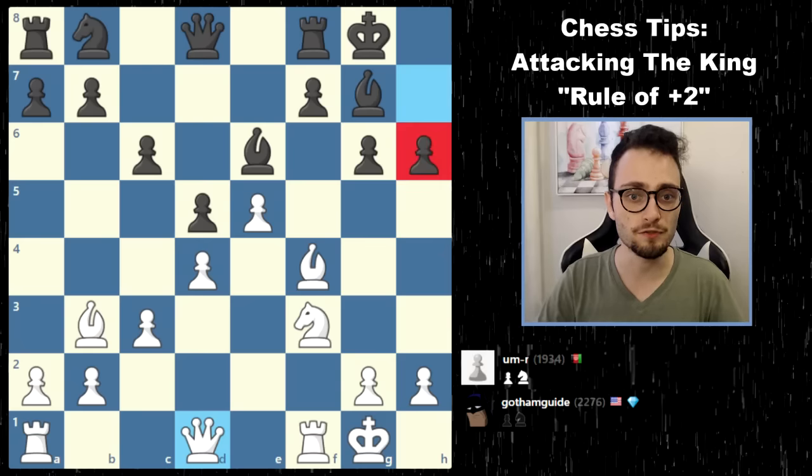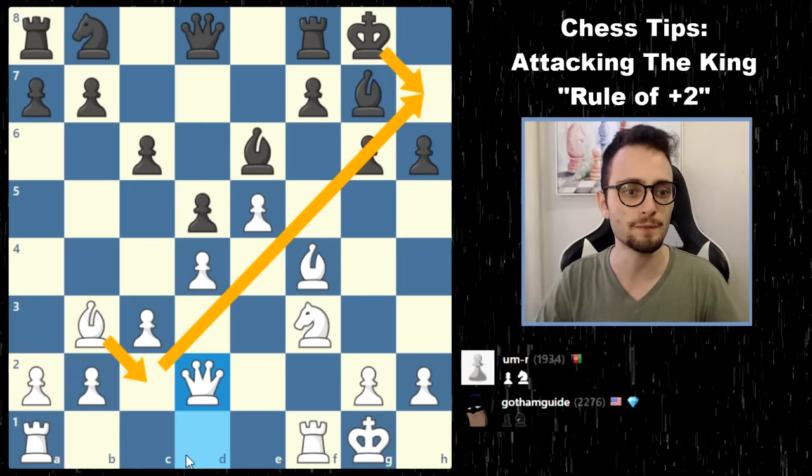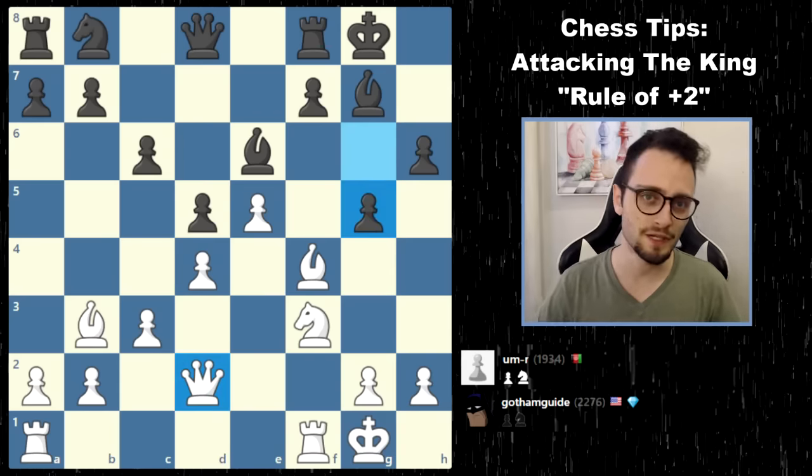I immediately took advantage of this pawn by playing the move queen to d2. I expected king h7, at which point I would have played bishop c2, lining up the bishop with the king. But my opponent played g5, and you really shouldn't be pushing pawns on the same side that you're being attacked.